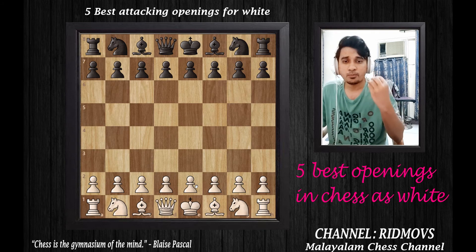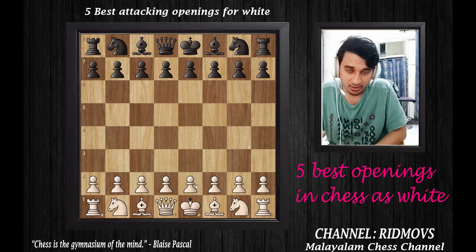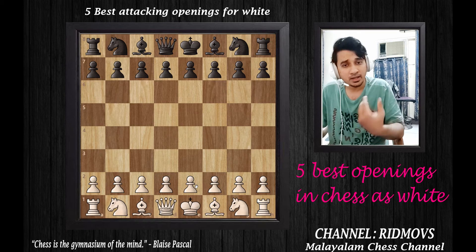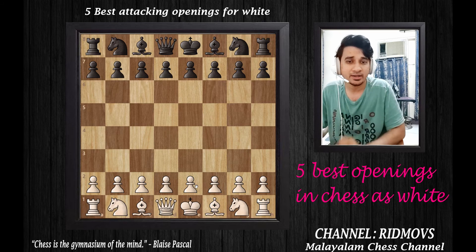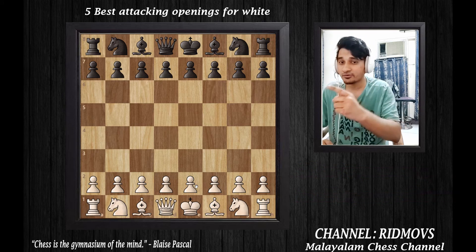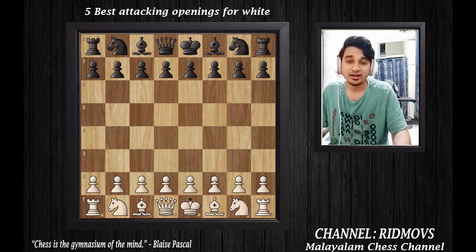If you want to open as White, I want to open it as aggressively as you can. I want to cover all of these basic openings. The first opening is called the Fried Liver Attack.